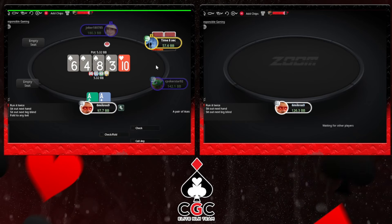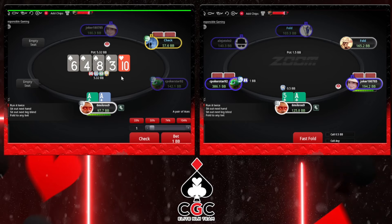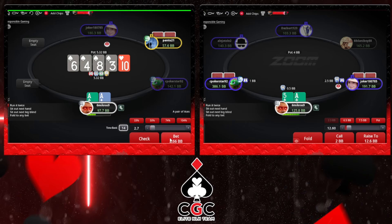Recreational goes for the tank. So I think I'm just gonna call if he bets. If he checks, I'm gonna value bet. I don't believe he has a very strong range, so I think I'm gonna half pot.